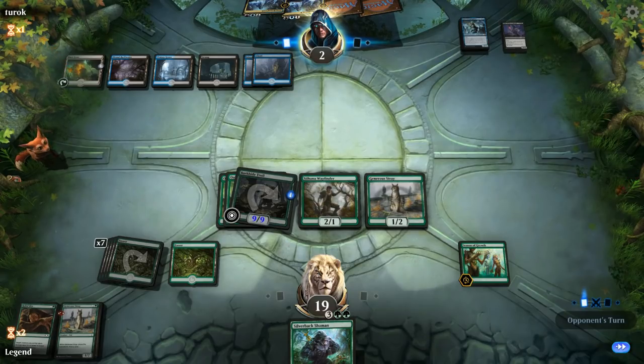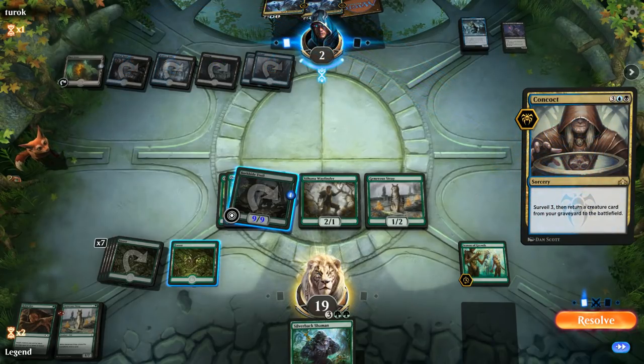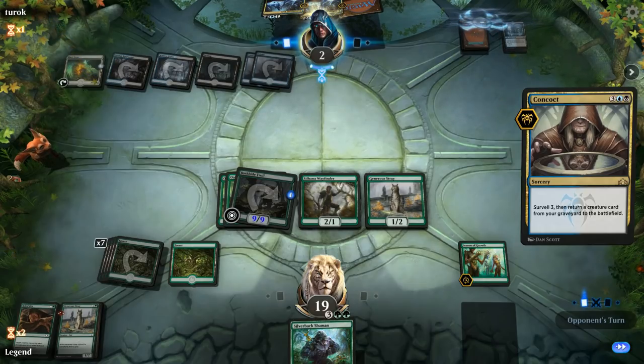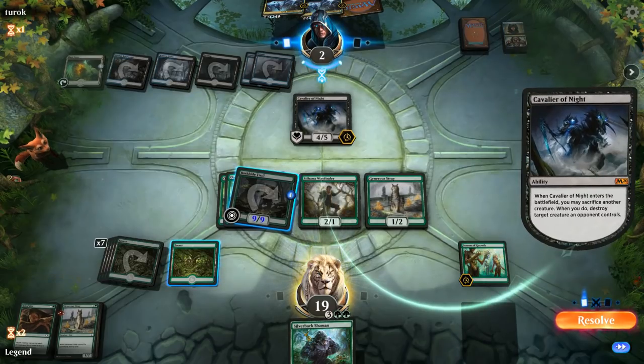Opponent could just play two more Tomebound Liches to technically keep them alive. It's going to be Connive/Concoct letting the opponent surveil three and then return a creature from the graveyard — so the opponent is going for a hail mary. They get back Cavalier — that's fine. It's going to be on chump block duty and we're looking for another Rabbit Bite to close out the game.